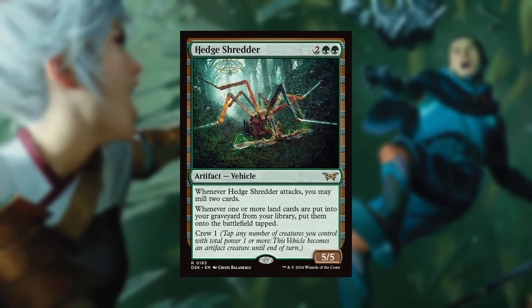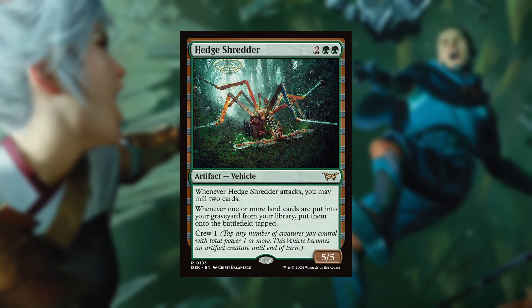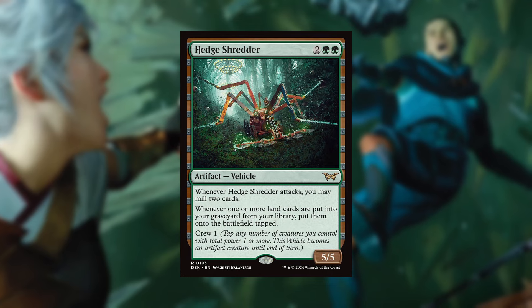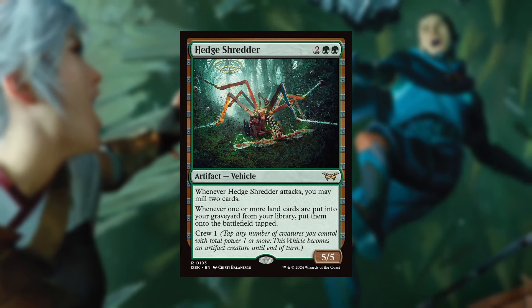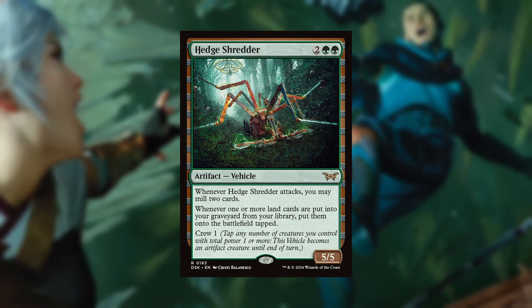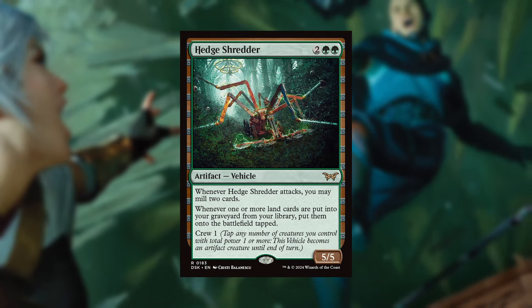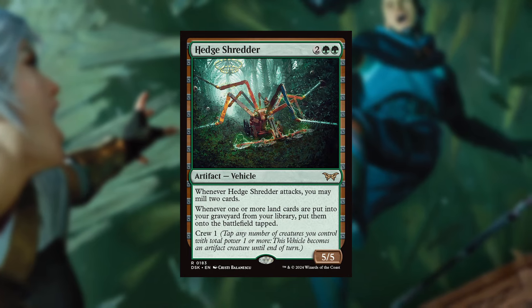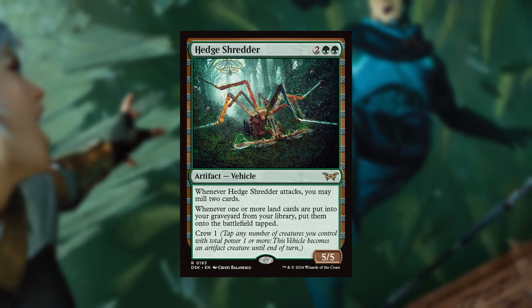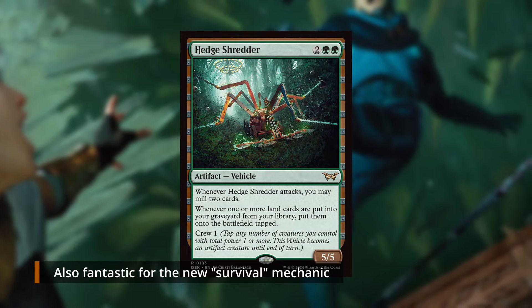Following on from Demonic Council we have Head Shredder. Two green-green for an artifact vehicle — it's a 5/5 once it's been crewed. When Head Shredder attacks you mill two cards, enabling self-mill graveyard strategies. Whenever one or more lands are put into your graveyard from your library, put them on the battlefield tapped. So you mill two and lands go straight onto the battlefield. It's crew one as well, so your mana dorks that are no longer useful can crew this, swinging for 5 while potentially ramping you.